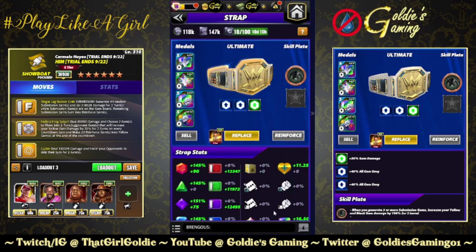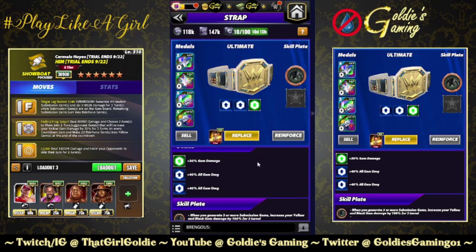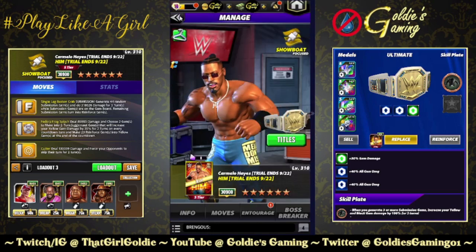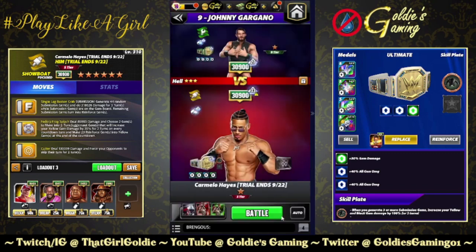We have switched over to a fury build — two sets of fury twos, that's 80% gem damage, 30% from the strap. The Ronda's Baddest Jacket plate: whenever you generate three or more submission gems, increase your yellow and black gem damage by 100% for two turns. Having the stun lock should buy us enough time to cycle this and hit for a big number.